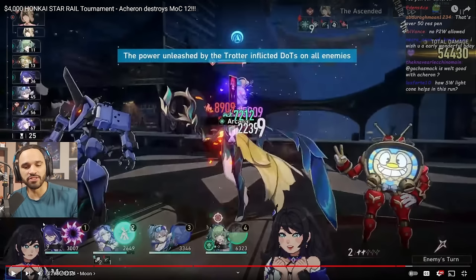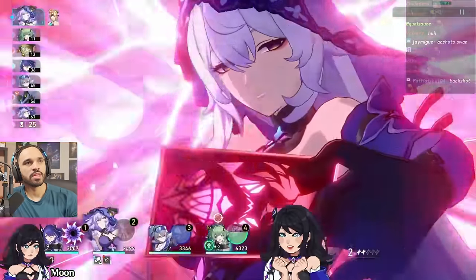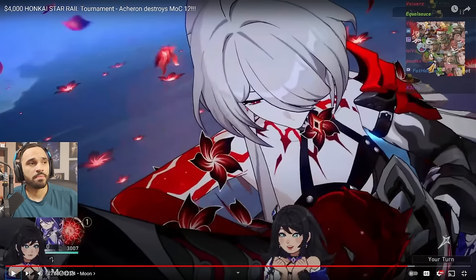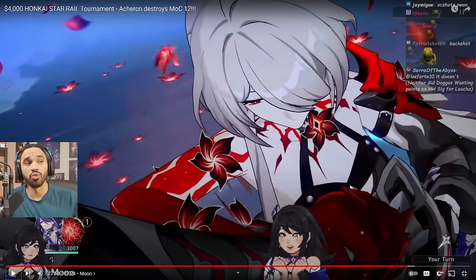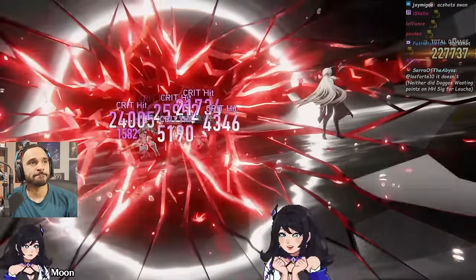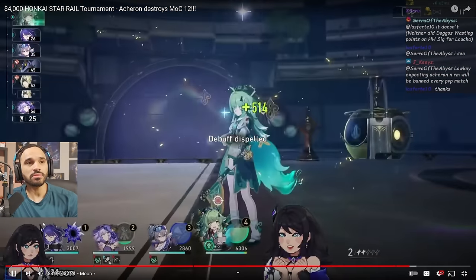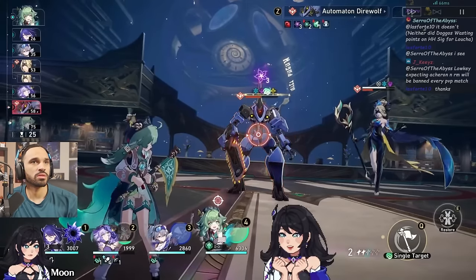This is a very fast Acheron compared to a max-slow Acheron build. Huohuo was placed on the team specifically to battery Black Swan and Silver Wolf — Destiny's five-head play. Silver Wolf's energy is slightly lagging due to a gap in regeneration, but Huohuo can make up for that. Acheron's ult is now up and she's about to act before more enemies go. The investment synergy is inflating these numbers significantly already.